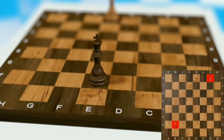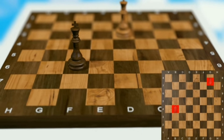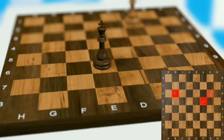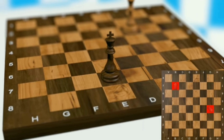The king can only go one square at a time in any direction. The king can't be captured. But if it may be captured in the next move, it's a checkmate and the game is over. So be careful.